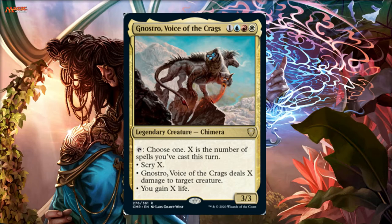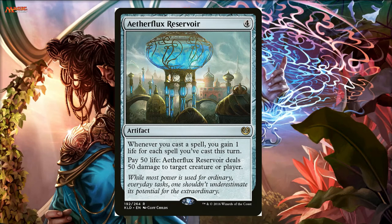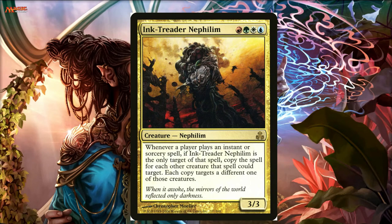We're not going to go the Jhoira or Sram route of casting a zillion zero-cost things and then Aetherflux Reservoir — my least favorite card in the whole format. When I was looking at Nostro, I thought he has a tap ability, and I immediately went to a deck I used to have: an Ink-Treader Nephilim deck. Obviously Ink-Treader is not a legendary creature, but there's wiggle room with playgroups.